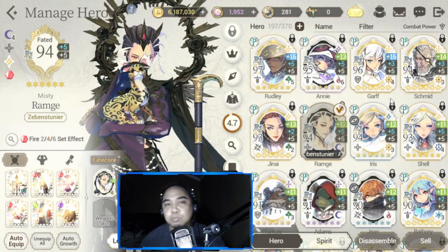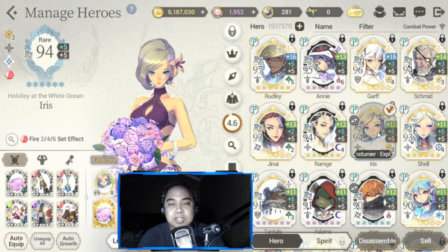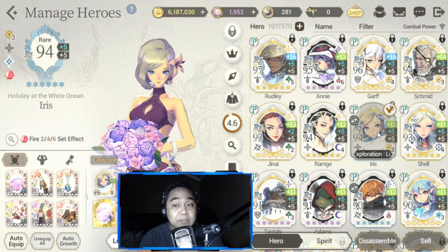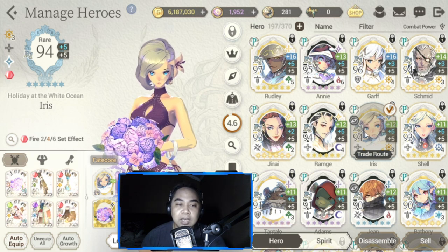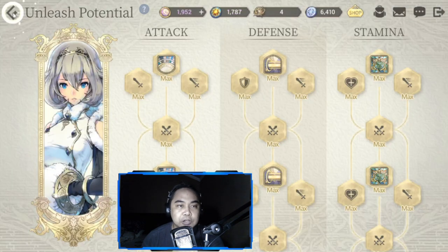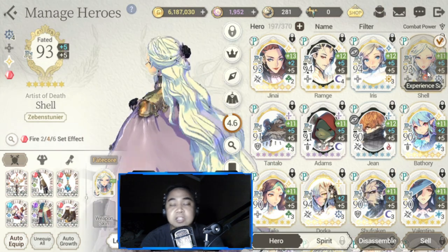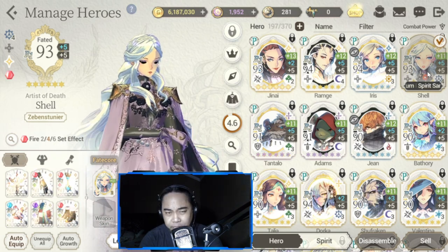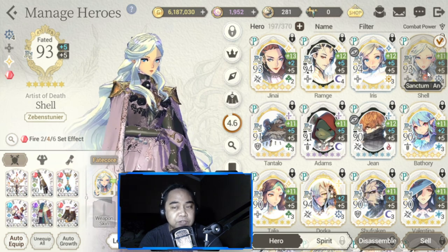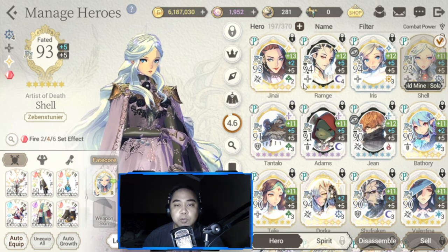Iris is in and out of my main PVP team but she's still in tag PVP, and her unleash potential is complete. FC Shell is in my tag PVP second team together with Genii, and her unleash potential is also finished.